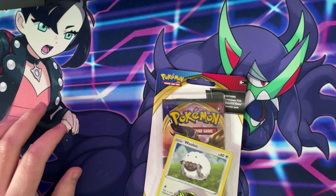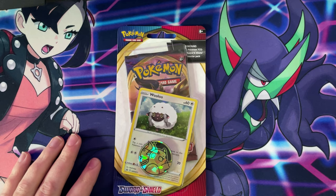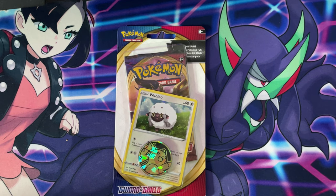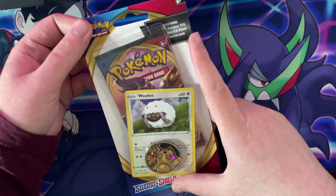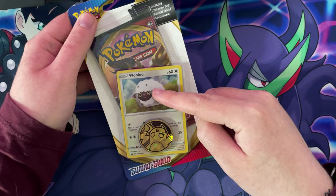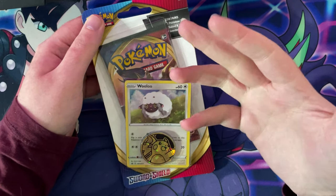Hey guys, tinybeats here and welcome back to another video. Today it's going to be just an unboxing. So yeah guys, let's unbox this and undo the pack shall we. As you can see we get a Pikachu coin, we got a Mulu promo card, and we get a Sword and Shield booster pack.